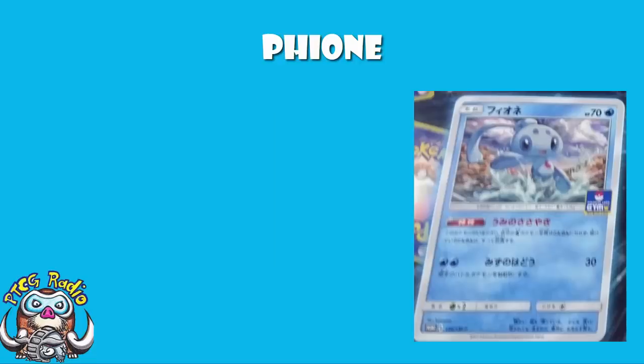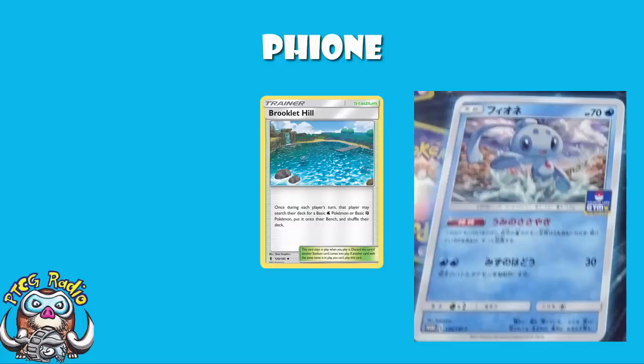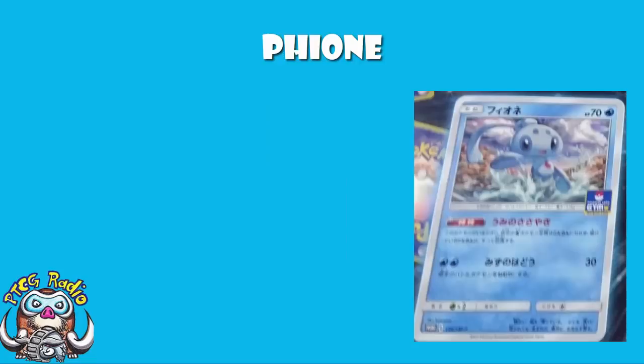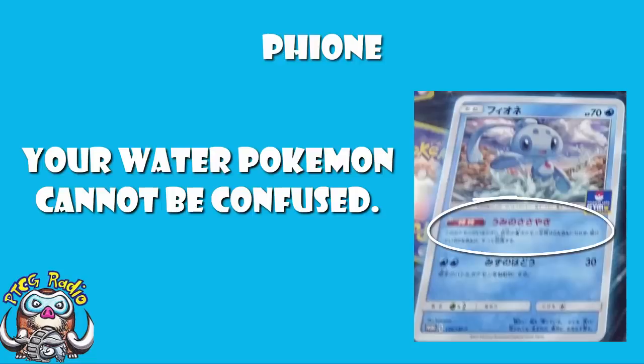Being a Water Pokémon is actually quite nice. There are some tricks you can use. You've got Brooklet Hill, which allows you to search for a basic Water or Fighting Pokémon and put them straight onto your bench — that would include Finneon here, which is pretty nice. You've always got access to Aqua Patch as well, which allows you to attach a Water Energy from your discard to one of your benched Water Pokémon, which could be Finneon. Having said that, it is not much of an attacker. Ladies and gentlemen, it is the ability we really like here. The ability says that all of your Water Pokémon cannot be confused — and that is all of your Water Pokémon, not just Finneon. Essentially, it's a bench-sitter who chills and prevents confusion.